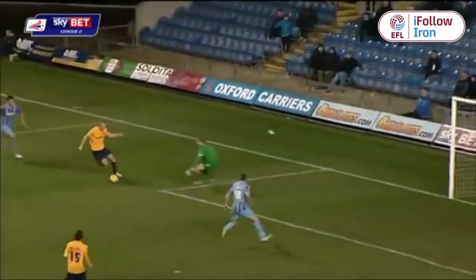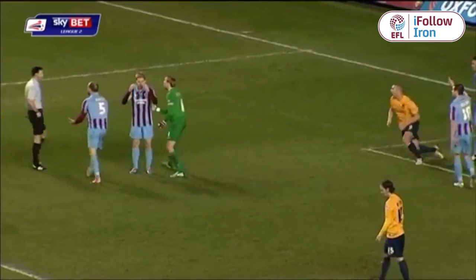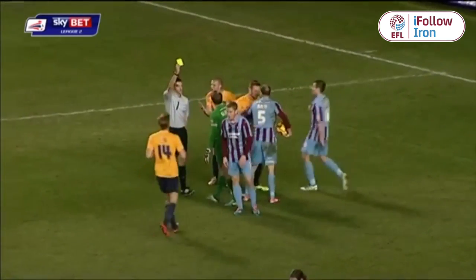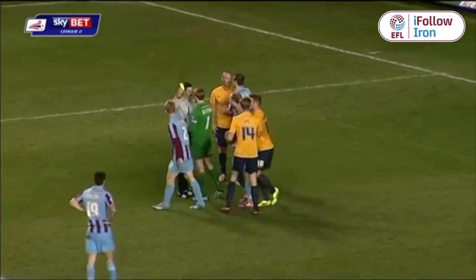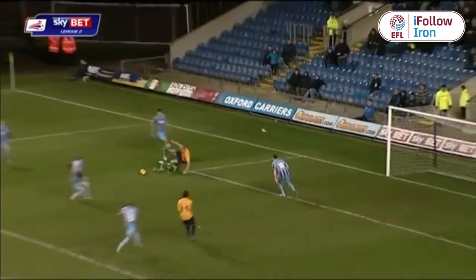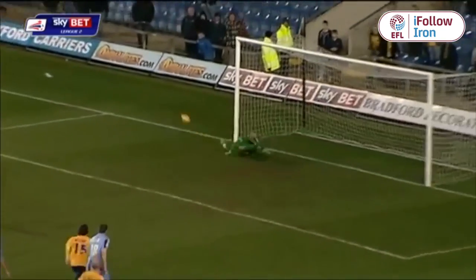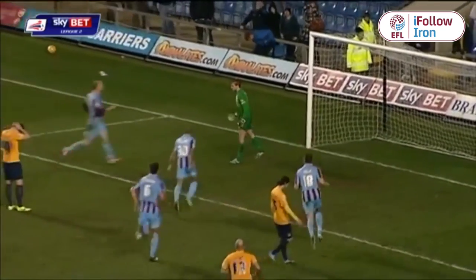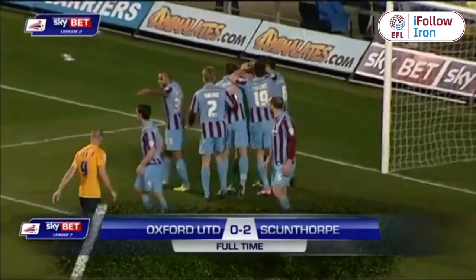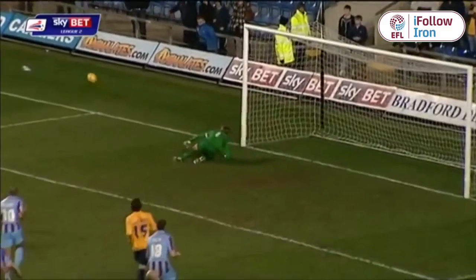Strong play from Constable into the area, caught was he surely by Slocum — that's a penalty. The referee has pointed to the spot for the second time in the game, yellow card for the goalkeeper, he will face the penalty. And Scunthorpe missed from the spot, Oxford have a chance to half the deficit. It's going to be taken by Smalley, and it's saved by Slocum, who redeems himself. The goalkeeper who conceded the kick has saved the kick, to keep out Dean Smalley, and surely Oxford's last chance.